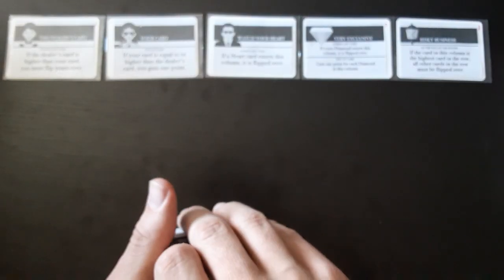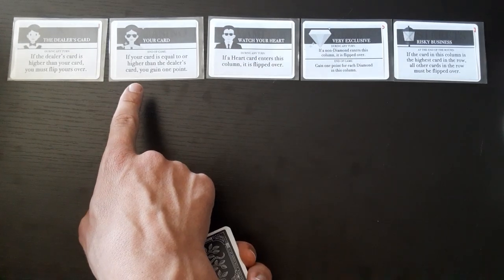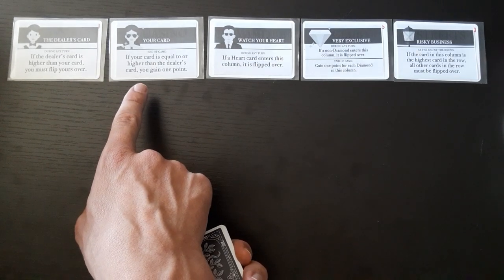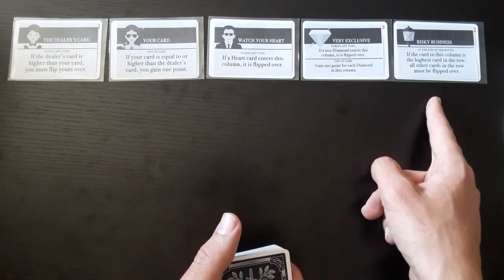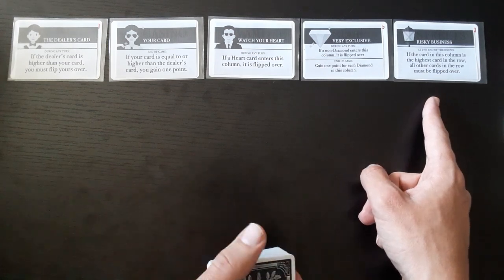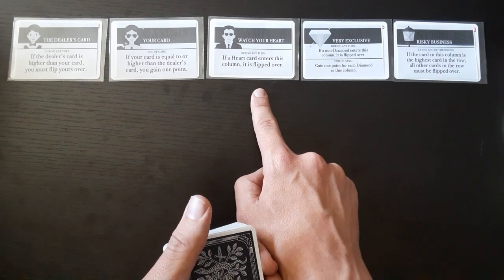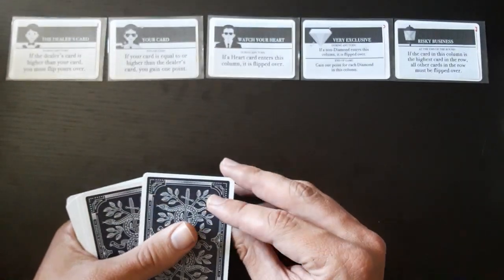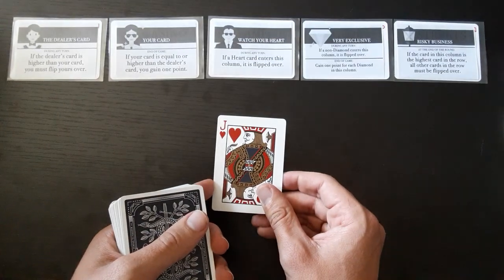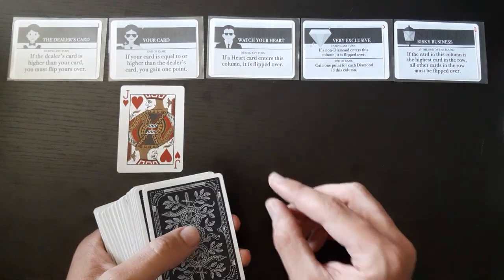So basically: the casino cards can get your card flipped face down and lose you a point. The vampire flips a card face down and loses a point. The streets can flip all cards in the row face down. The diamond just flips the card face down with nothing else. I want to focus on the vampire the least and try for the perfect score. First card is a heart — it's a pretty high card, so I want to put it in my column.